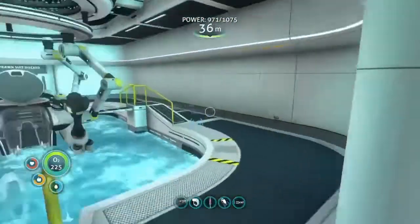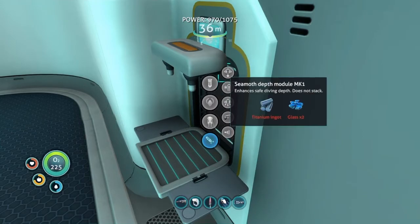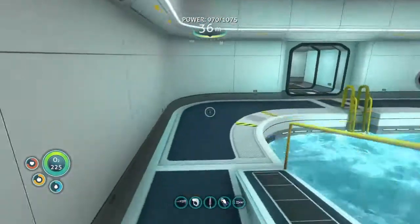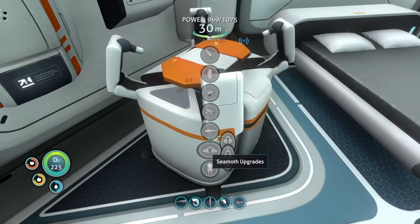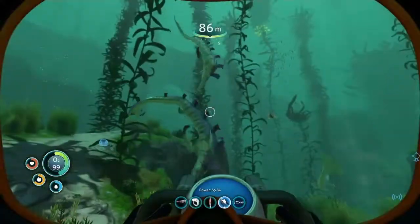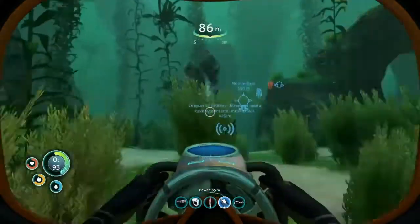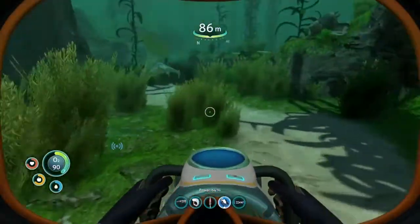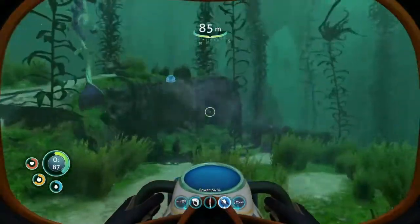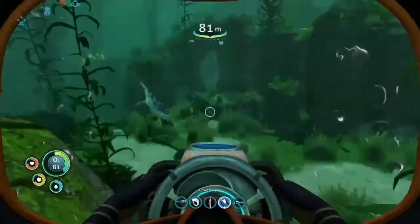What do we need for the seamoth mark two and three? I can make all of them. Mark one — we need the modification station, two pieces of magnetite, a plasteel ingot. Shouldn't be too bad actually. Hey, stalker teeth! We got two! Looks like the odds are looking up. Also just going to grab all that salvage back since I may or may not need that.